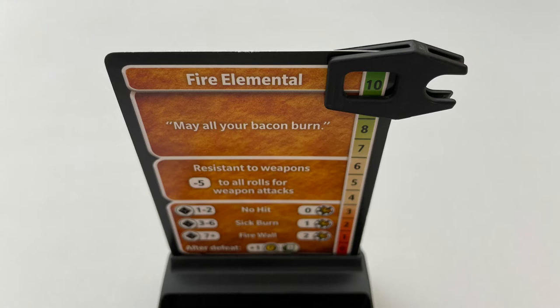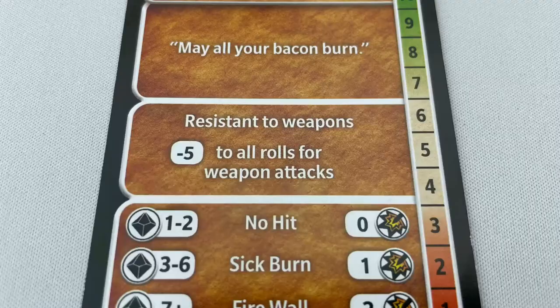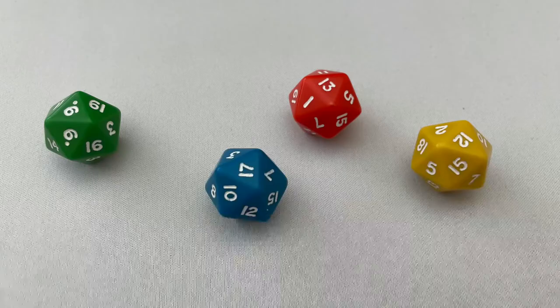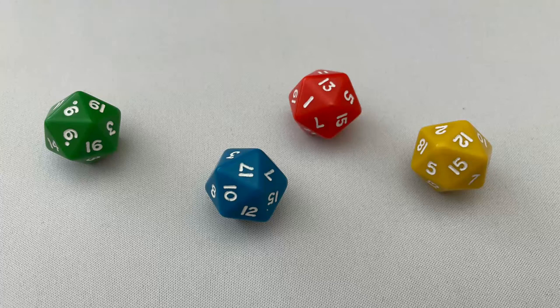The DM will place the damage clip on the monster's max HP, and if the monster has any strengths or weaknesses listed, the DM will read these to the party. For example, the fire elemental is resistant to weapons, so each weapon attack will subtract fire from the rolled result. Heroes in combat take turns clockwise around the table attacking the monster. If more than one hero is engaged in combat, each participating hero rolls their 20-sided die for initiative, and whoever rolls highest goes first.